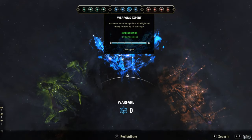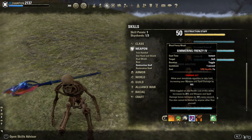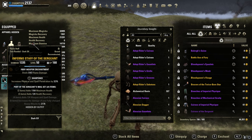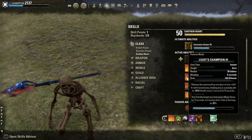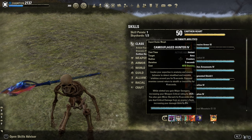We also have a blue CP called Weapon Expert, which increases our light and heavy attacks by another 15%. Backbar is just the restoration stuff. We need a restoration bar because we have to heal ourselves with Simmering Frenzy, which gives a ton of infinite spell damage, up to 4-5k. I use a Sharpened Inferno with the Flame Damage Enchant, but Nirn is also possible. Instead of the Restoration Ultimate, you could use Corrosive Armor for max penetration, but I prefer the Restoration Ultimate so I can build up more Simmering Frenzy stacks.